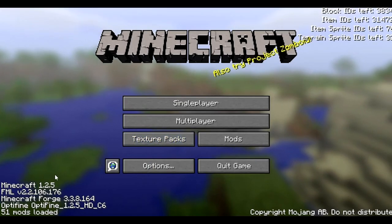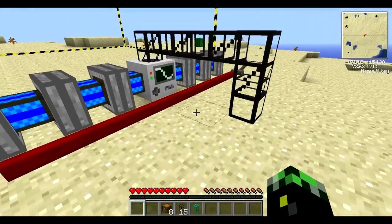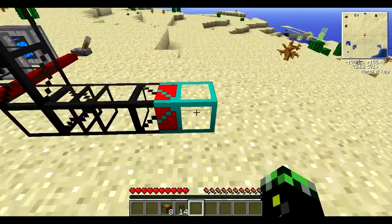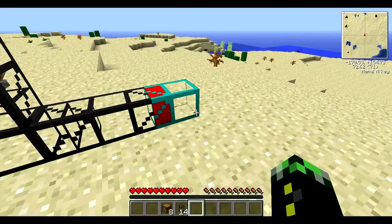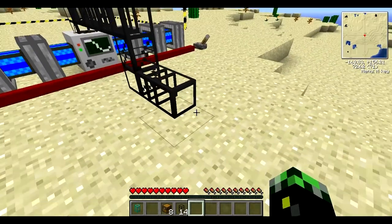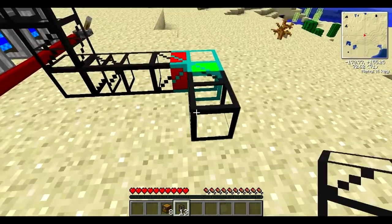Just to show you guys, this is Tech It — it has 51 mods. You can use it on Buildcraft, etc. — this just has extra mods. So after you've done that, you're going to put down this diamond pipe. This diamond pipe is a filter.